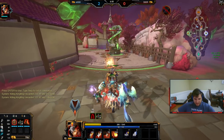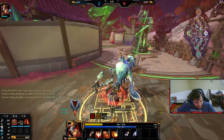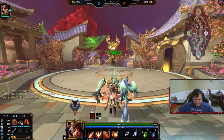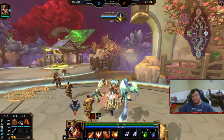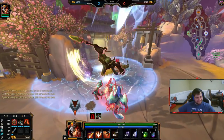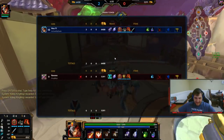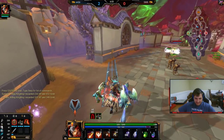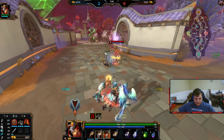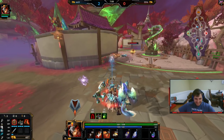I am extremely tense — I see my ult coming off cooldown and I really want to ult this wave, but I won't. I'm ulting the buff though. It's so sick, dude — and then he just walks away like, 'Yeah, I did that.' It's kind of like that Hades skin though, where if you ult something that's not the enemy, they'll know because it's the biggest effect in the game. But god damn is it cool.